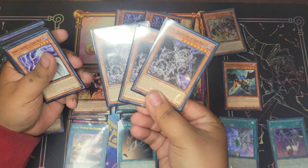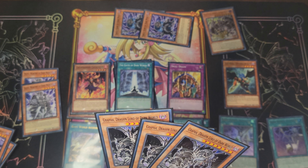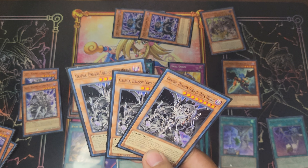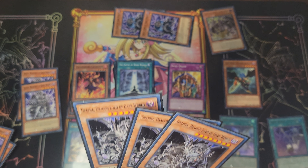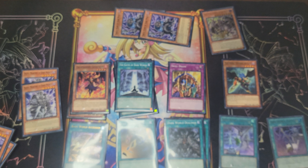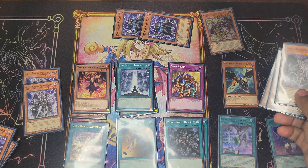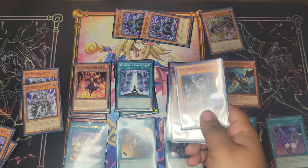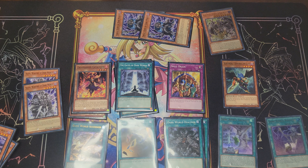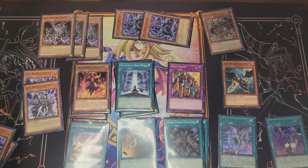The main guy of this build: Grapha, Dragon Lord of Dark World. His effect — if it's discarded, pop a card on the field. If it was discarded by your opponent's card effect, you look at one card in their hand and if it was a monster you can special summon it to your side of the field. Its other effect: if it's in the graveyard, you can special summon it by returning one Dark World monster from your field to your hand. Run three — really consistent card.